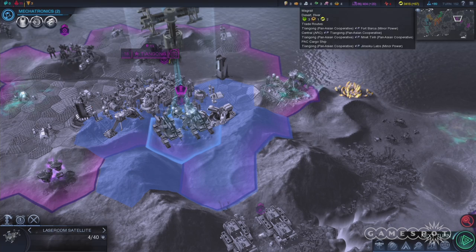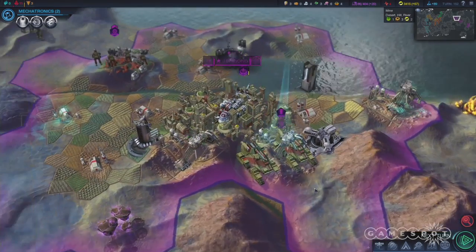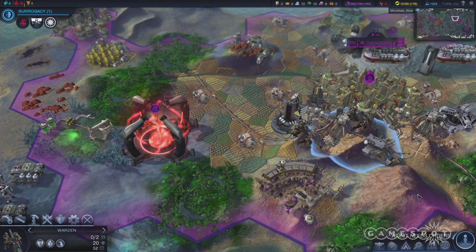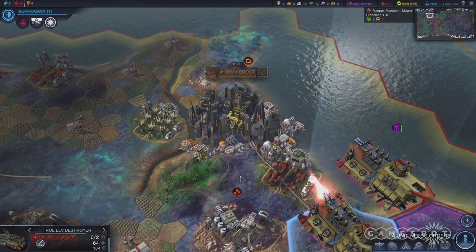Launch it over your scienciest city to use the 15% science boost to speed you on your way to nanotechnology, which not only lets you construct an exodus gate, but also gets you closer to the ultimate purity unit, the Lev Destroyer. More on that one in a sec.